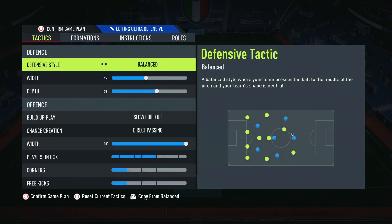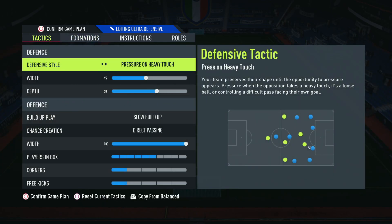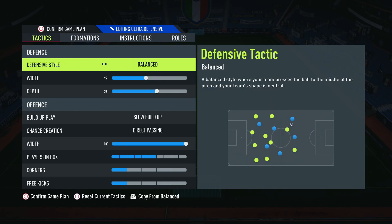Without further ado, going into the tactics for this formation — I've had probably five, six, seven hundred games of experience with it, so I know it inside and out. In this formation, you cannot play on a press; it is not possible. It just doesn't work because of the starting positions of your players. The midfield and striker are quite narrow, and the only width comes from the wingbacks, so anyone you press can just chip it out to the left or right back because they don't get marked.